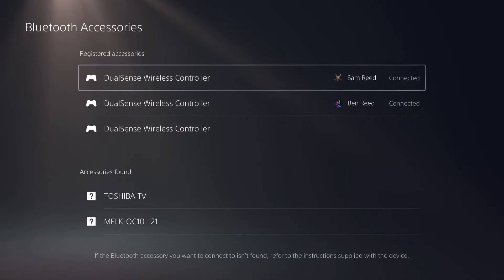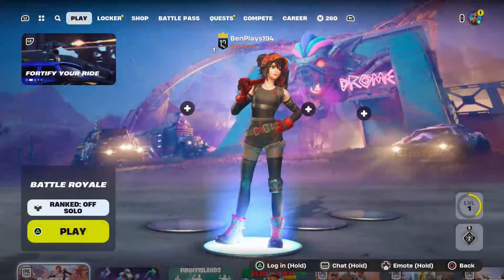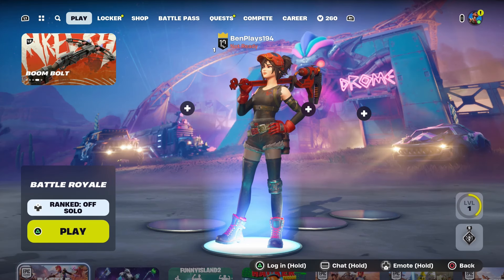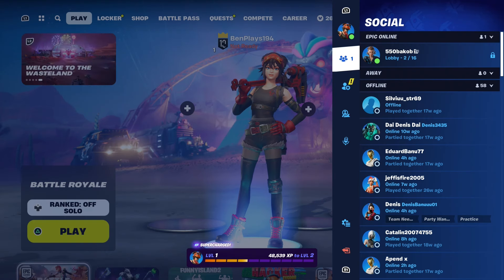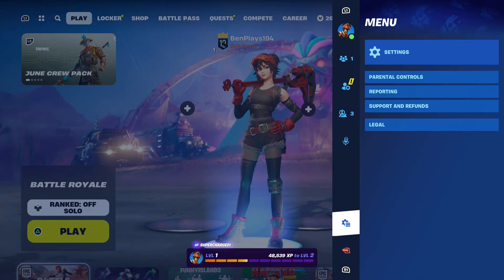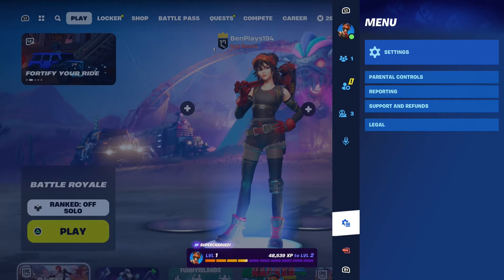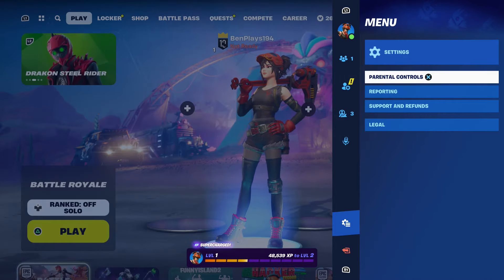Once you've done these steps, head back into Fortnite. To set up PS5 split screen in Fortnite, open up the Party menu. You'll see your name, Social, Add Friends, Looking for Party, Boys Chat menu, and other options. Go to Menu, where you'll see Settings, Parental Controls, Reporting, Support and Refunds, and Legal.